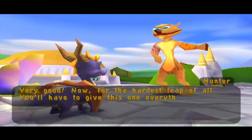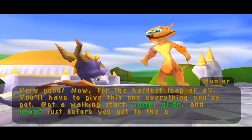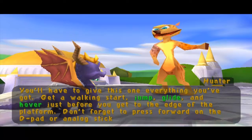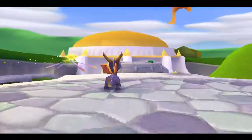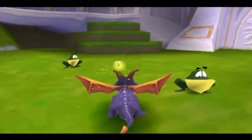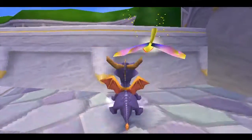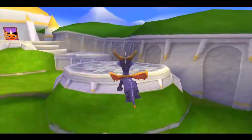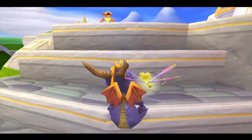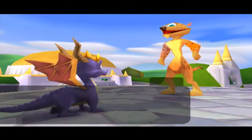You'll have to give this one everything you've got. Get a walking start, jump, glide and hover just before you get to the edge of the platform. Don't forget to press forward on the D-pad or analog stick when you hover. Also, the auto-skipping is not happening anymore — I tried another plugin and it seems to have worked. This one's tricky, I know, you told me this already.